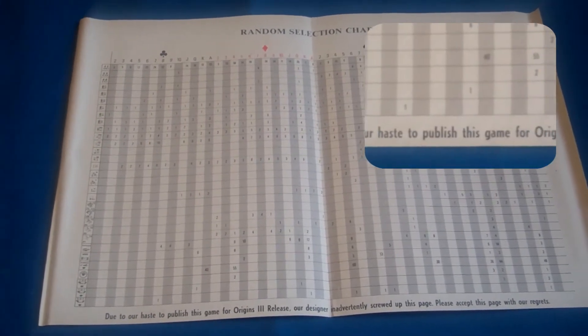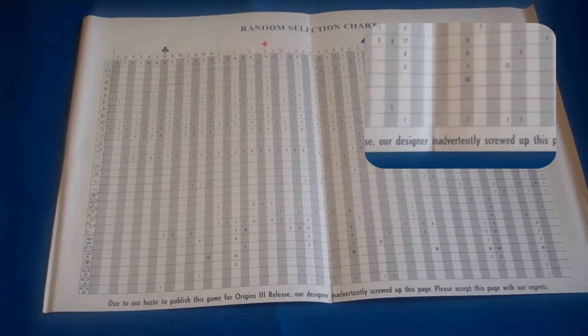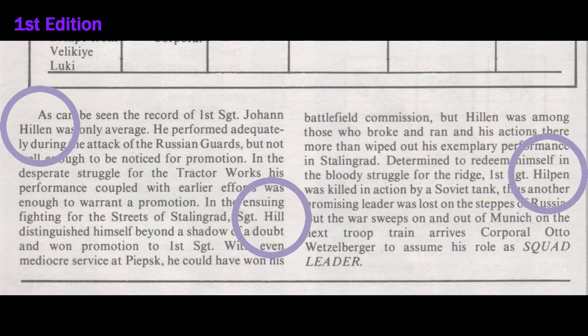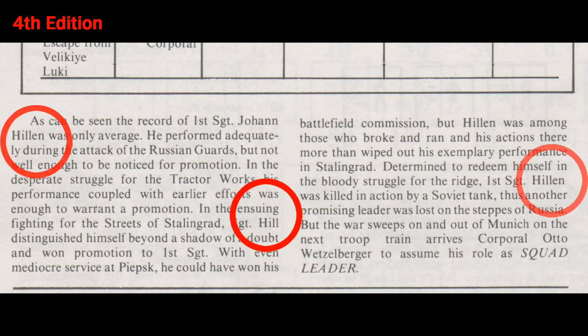An errata sheet was later issued. Although not physically sold with the game on initial release, some may consider it part of a complete first edition. In the pages of Fire and Movement, developer John Hill noted that his name was spelled three different ways on page 30 of the first edition rulebook; later editions set it down to just two.